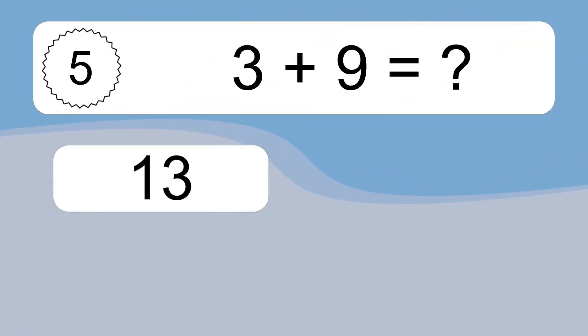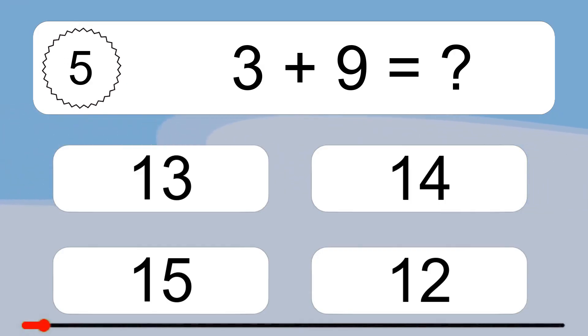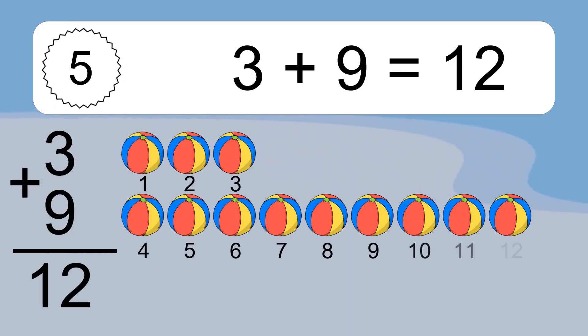3 plus 9 equals what? 3 plus 9 equals 12.